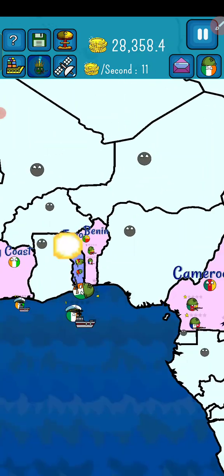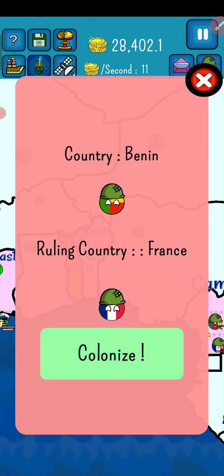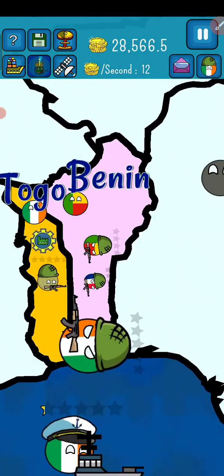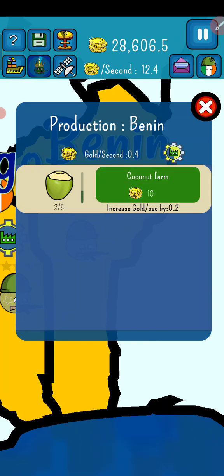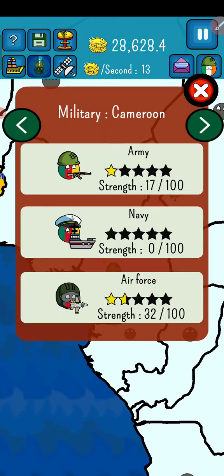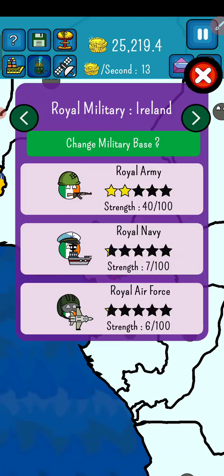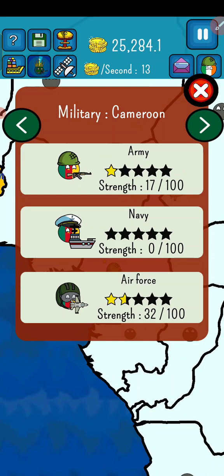Here we go with Togo first, then Benin. After that we will colonize Cameroon. We got oil rigs — we win! Now we have coconut farms. Cameroon is pretty powerful — 1717 troops and an air force of 32.